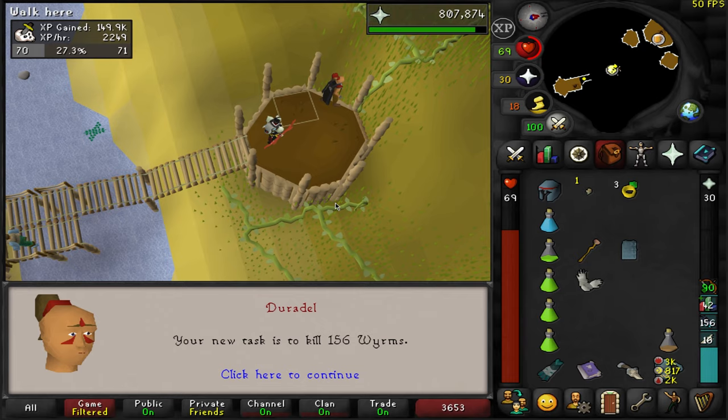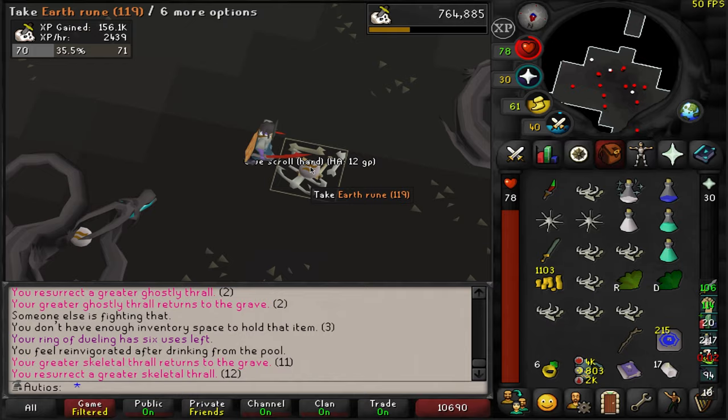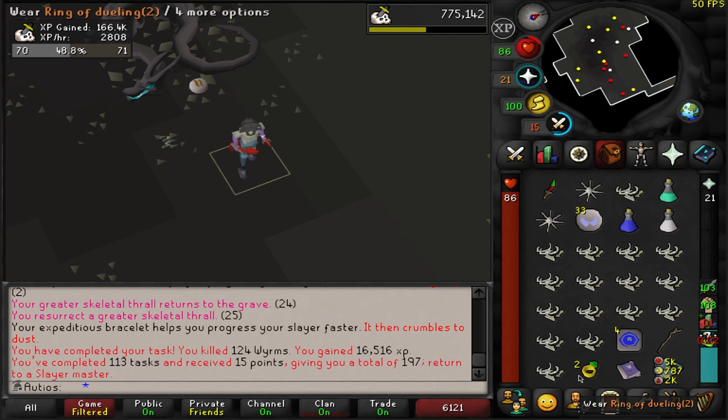Back to Duradel we go. Worms — okay, I'm actually kind of excited about this. I've never killed them before on my main account, so I've actually been kind of looking forward to getting this task. We got ourselves a hard clue scroll from the worms. Hard casket number 27 — no uniques. There is level 88 Defense during this worm task. There is our worm task completed — that puts us up to 116 tasks in a row.